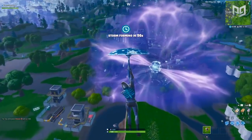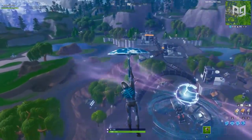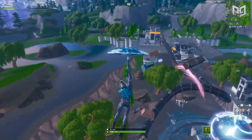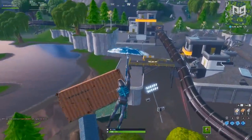Deciding on a good drop spot is one of the most important things you can do before jumping in the battle bus. Dropping in at the same spot every game will get you familiarized with floor and chest loot, along with better positioning to win more spawn fights.